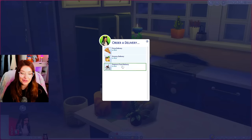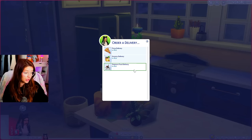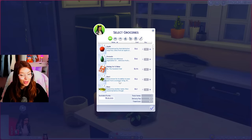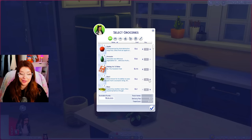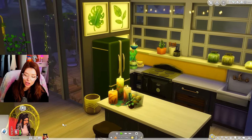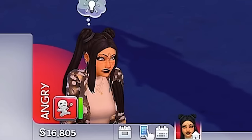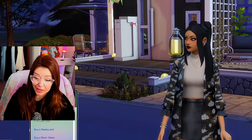We're going to order a delivery — groceries delivery or a Zoomer's food delivery. I could just order pizza the whole time, but no, we'll be responsible. Let's just get one of everything. 3,200 Simoleons — I'm going to need a job after this. Hopefully now I have these supplies I can cook my food. I don't really know why she's outside raging in the middle of the street, but it's probably not a good idea since we live surrounded by vampires.